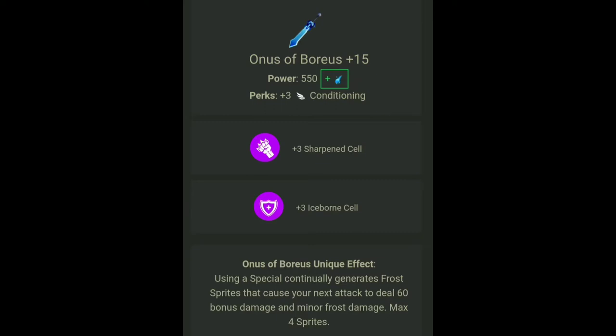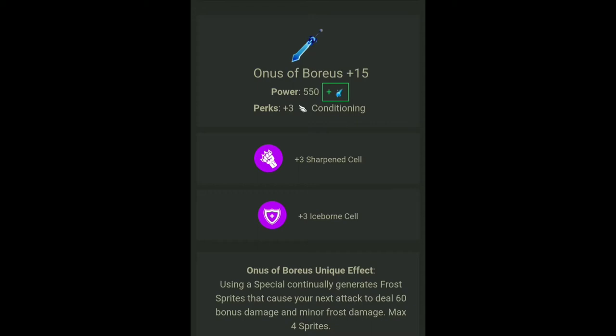Honus Aboria's unique effect is that using a special continually generates frost sprites that cause your next attack to deal 60 bonus damage and minor frost damage — max four sprites. I don't really know how good that is because I just started playing with swords not too long ago, but it's good, just take my word for it.